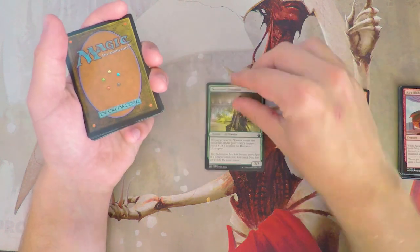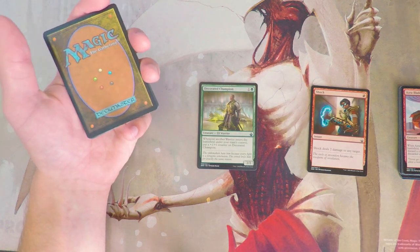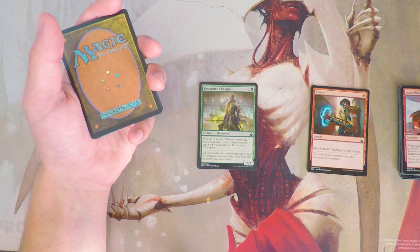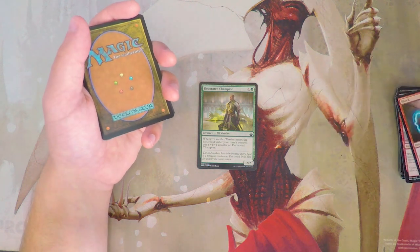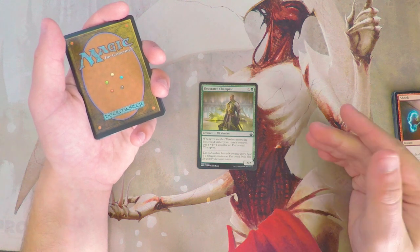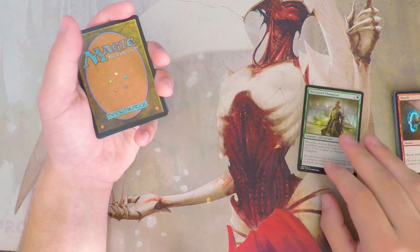Decorated Champion is a 2/2 for two, and when another warrior enters the battlefield under your team's control, you may put a +1/+1 counter on it. This card seems great — there are clearly a lot of warriors in the set, like Blade Seeker, and because it counts warriors for both you and your teammate, you basically have twice the chances to trigger it. I really like that card.